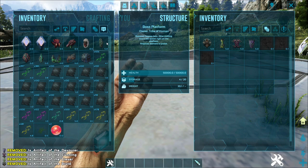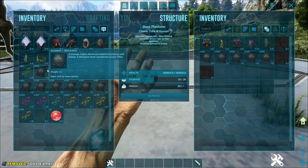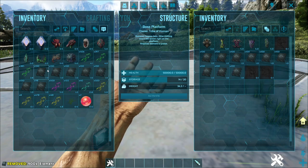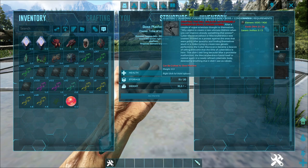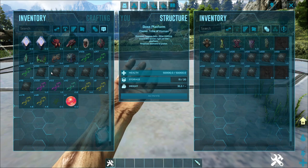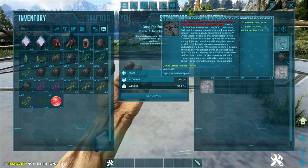The Cyber Macro Circle became a beacon, telling everyone that the time of Cybernetics is here. That didn't last long because after a processor malfunction, the Macro Cyber Draco found itself in control again in a newly refined cybernetics body, destroying anything it didn't see as robotic. To craft this, you need 900 elements, 26 exotic DNA — probably the easiest one to get — and 5 generic artifacts. Let's drop those in and summon this guy!